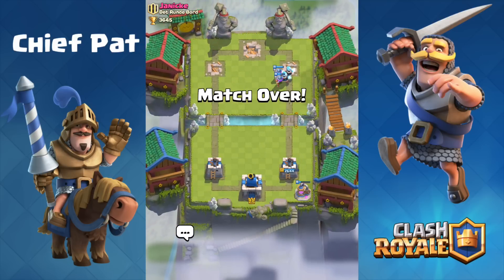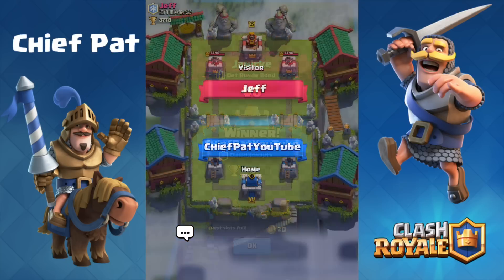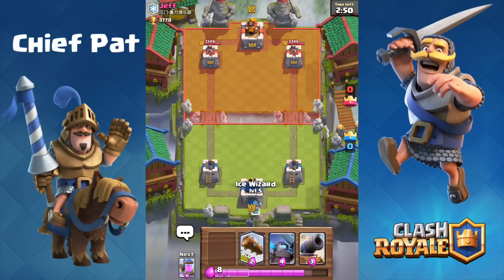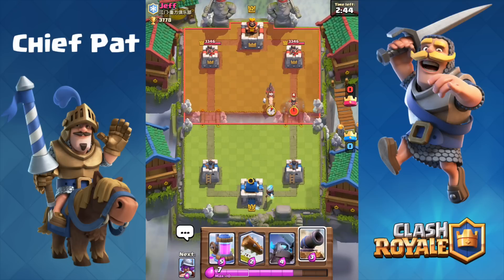Good game. That mirrored log worked out pretty well against the princess and helped us get a three crown victory for 18 trophies. Let's hop into one more battle using this combination before I call it. That's going to be against Jeff — let's see what starting cards we have. Of course, don't want to play the log as our starting card unless I just want to intimidate my opponent, so I'm going to play the ice wizard in the very back.